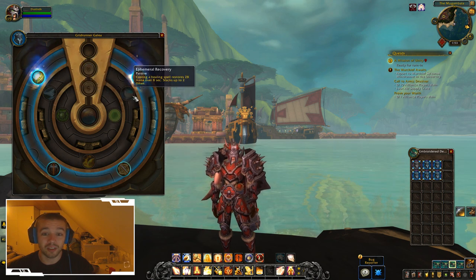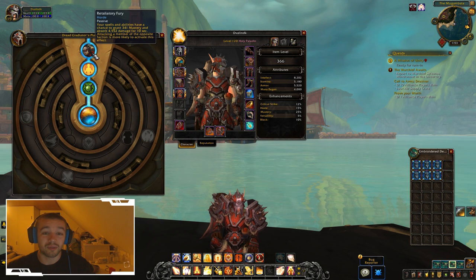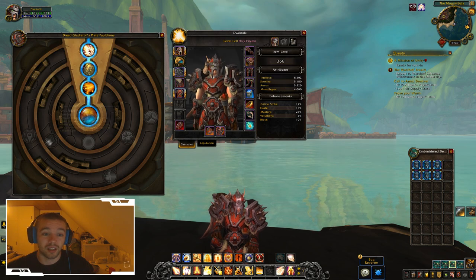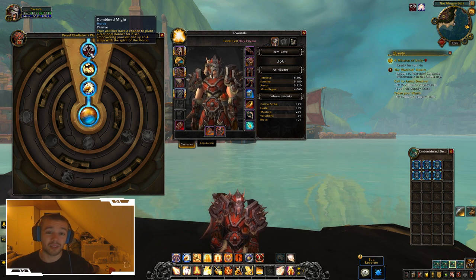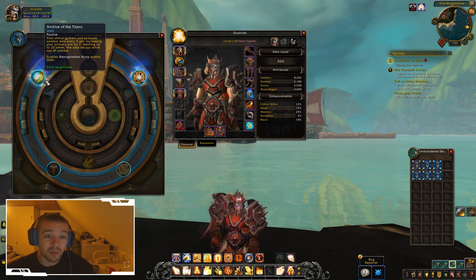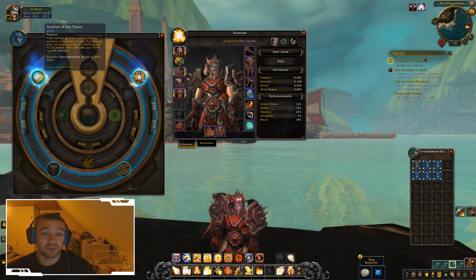You could get other paladin gear that has more generic Azerite powers, but the Uldir one is unique. For example, my PvP set has one called 'Horde' — that's only for the Horde, and Alliance likely has an equivalent. My shoulders also have a Horde-specific power: 'Your abilities have a chance to plant a factional banner for six seconds, empowering yourself and up to four allies with the spirit of the Horde.' PvP gear has its own Azerite powers, and Uldir has its own.